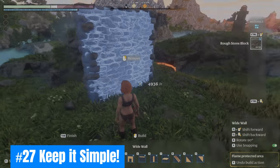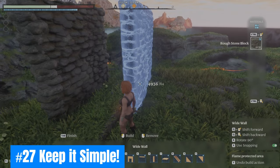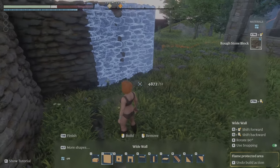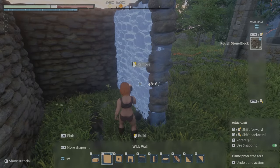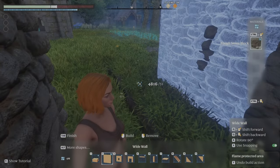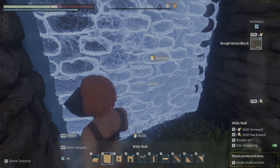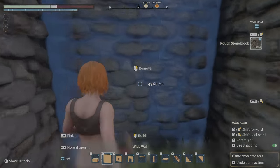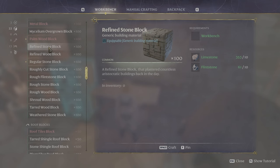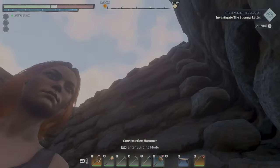Twenty-seven: Keep it simple. Play how you want, but keep your home base simple in early game. Embervale is massive to explore, and you'll be unlocking several resources for base building as you advance through the world. Don't end up spending hours constructing your rough stone masterpiece, only to find another block design later that just looks better. But hey, do you.